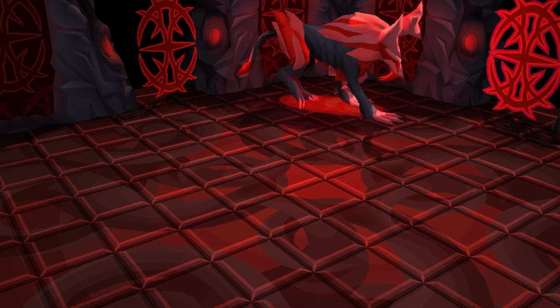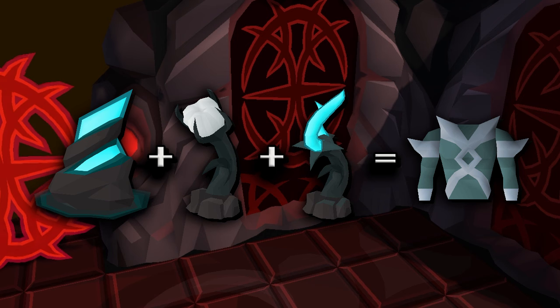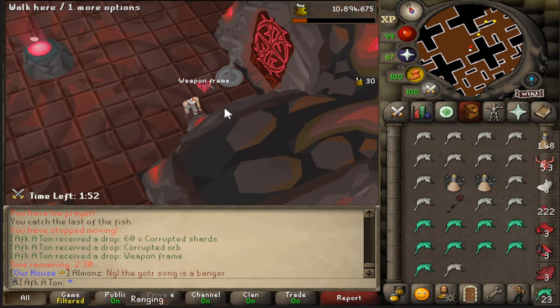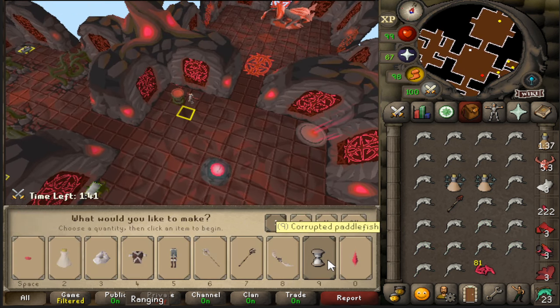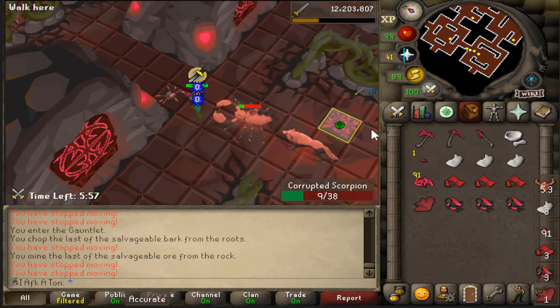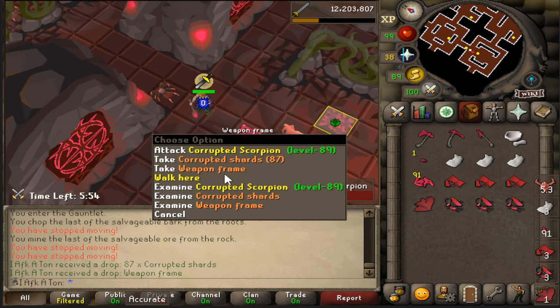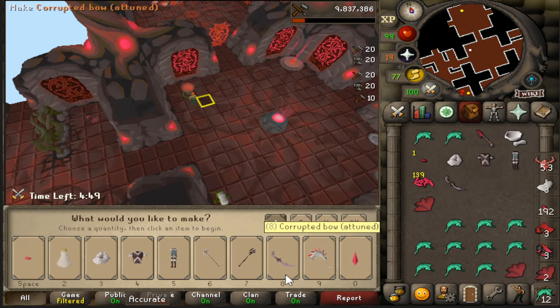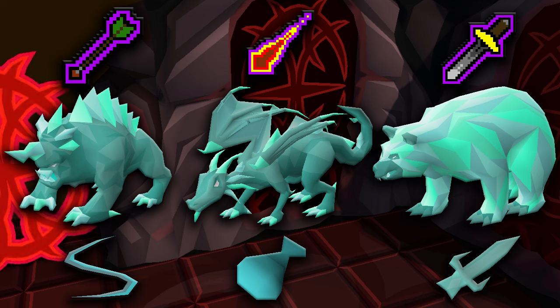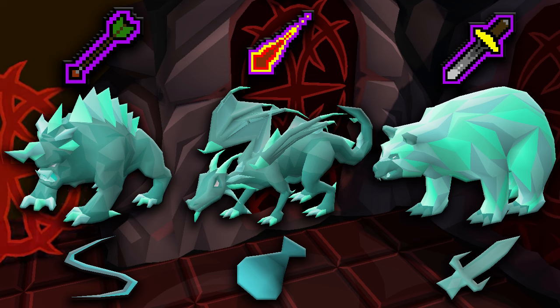With those supplies you can make what you need for the boss. Ores, bark, and linem make armor. Herbs plus crystal shards make potions. Fish cooked on the range make food, and fish with crystal shards make karambwans. For combat, a weapon frame dropped by monsters is used to craft any weapon in the Gauntlet. There are also three mini-bosses: the dark beast drops a string for the tier-3 range weapon, the dragon drops an orb for the tier-3 mage weapon, and the bear drops a spike for the tier-3 melee weapon.